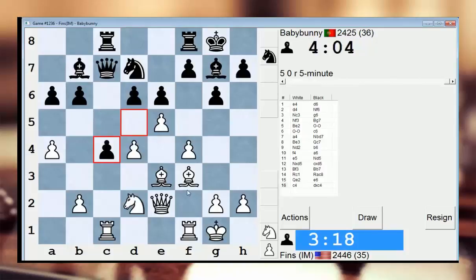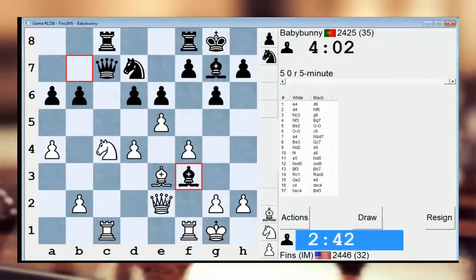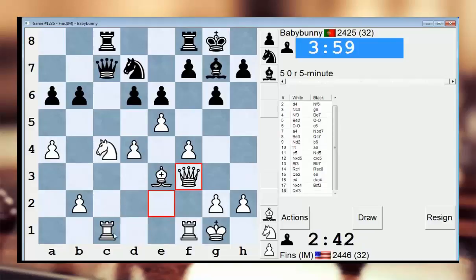If I take on d6 right now he takes on f3 — that's not so good. If I trade bishops, he has to take with his queen, I take here, and I'll just be threatening knight d6. Seems like the most forcing thing. What does he do about that? He almost has to sack an exchange or just give me the d pawn. Knight takes c4 is also just really good, I think. I'm just deciding between good moves.